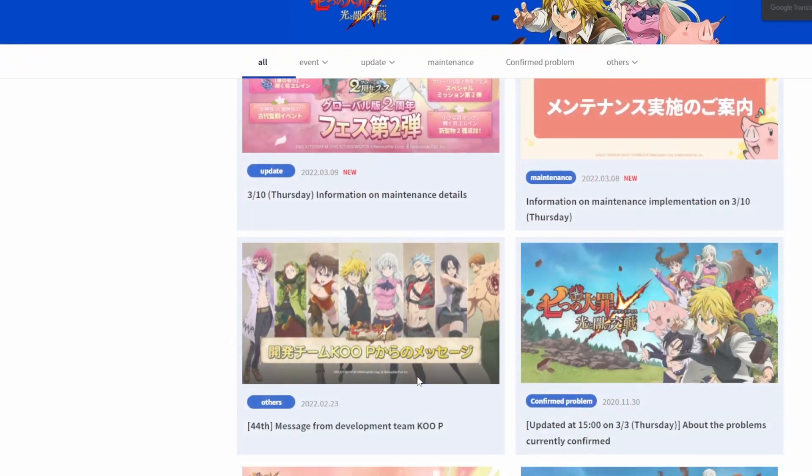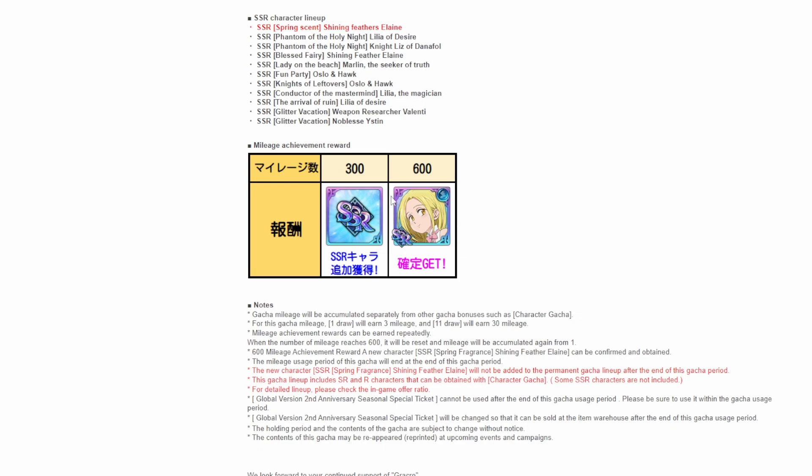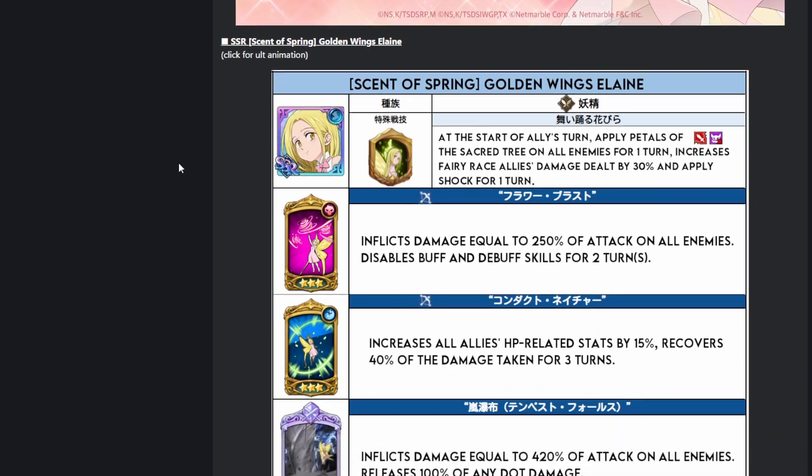Looking at the actual banner itself, it's pretty interesting. It is a 300-600 mileage — you only get her at 600, which is a little disappointing, because they do have Christmas Lilia on here, which I don't have and I would really like to get, so I might end up summoning on this unfortunately. The new red Dana for Liz is on here, the old red Winged Elaine is on here, Summer Marlin is on here, and I think this is the blue Oslo and Hawks. There are a couple of characters I could get out of this, but I tell you guys not to go for unfeatured characters.